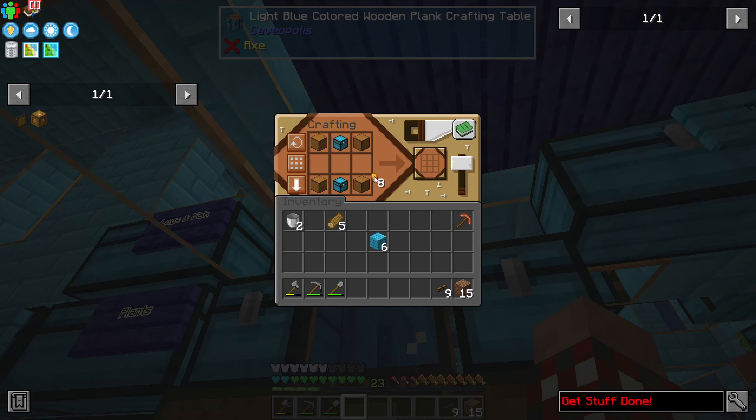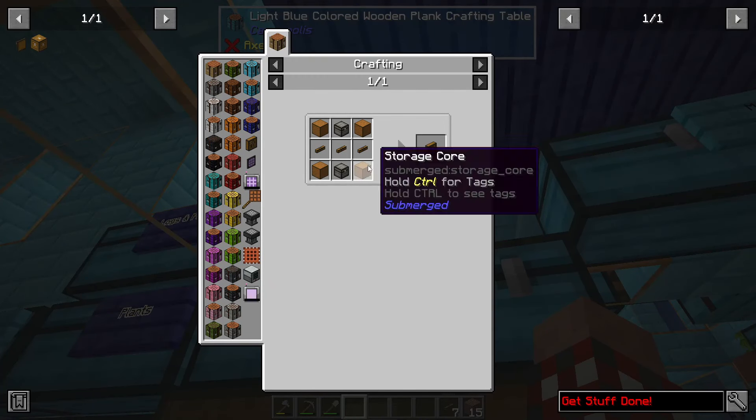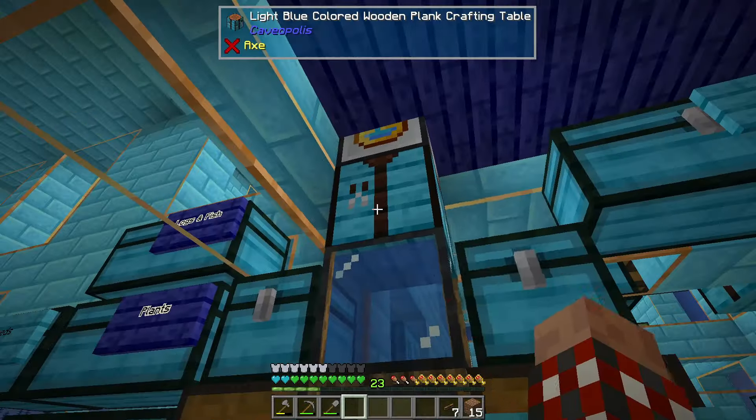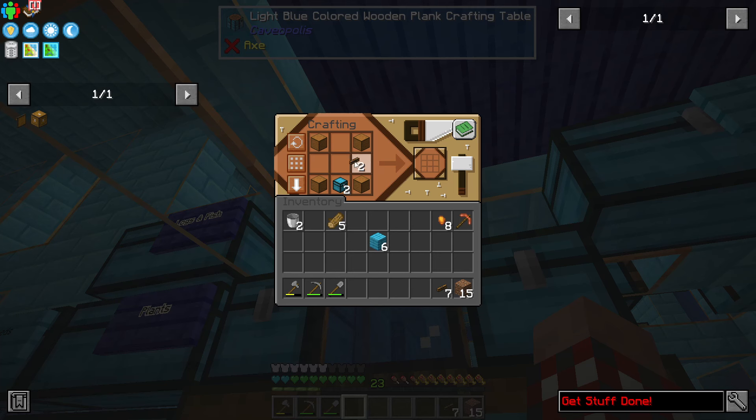I need one of you, one of you — I need you and you and you and you. There's this and that, and I think one last one was a cable. Let's look at the recipe — oh, it was no. Okay. So not you, not you — you go here, you go there, you go there, and grab one more cable. Boom, there we go — there's the storage terminal.